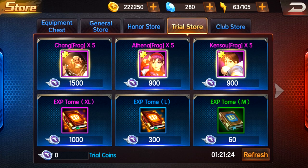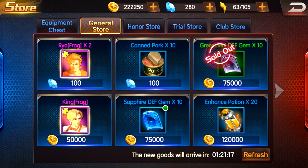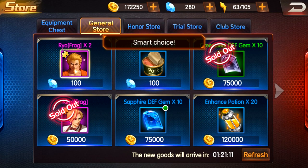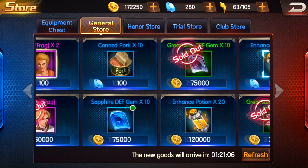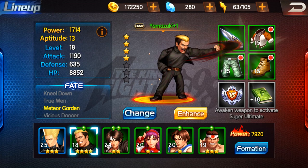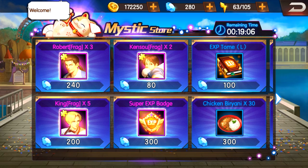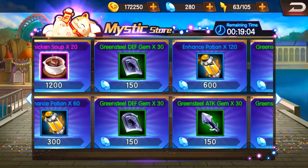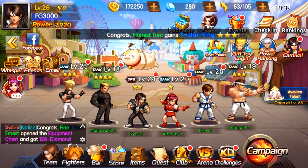In the arena shop there are Chang frags, Athena frags, Mature, Vice, Ryo, King — for 50,000 I get one frag. Sure, why not, I'll buy a King frag. There's some low level gear here too. There's also this little floating cat that's basically a special shot throughout the day, but it's all gems. And the game does have a VIP system.